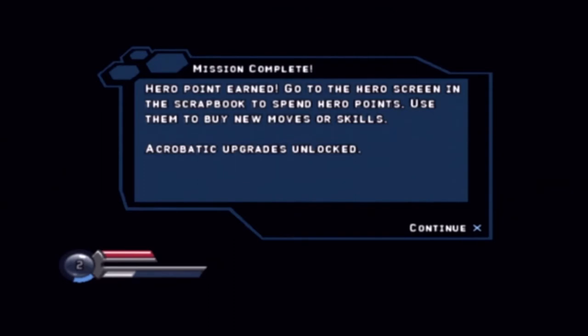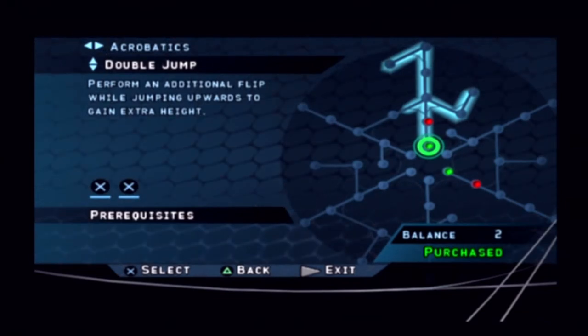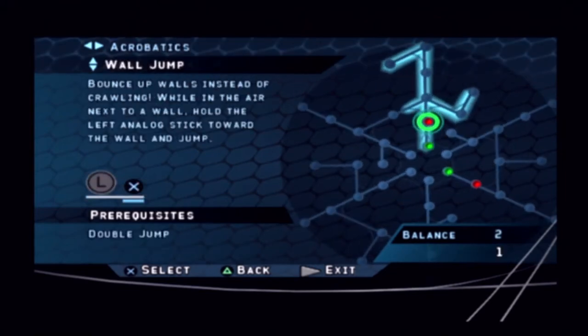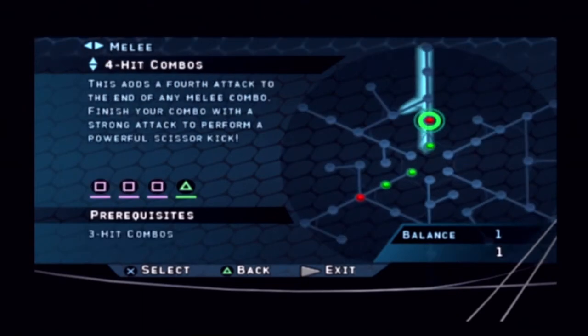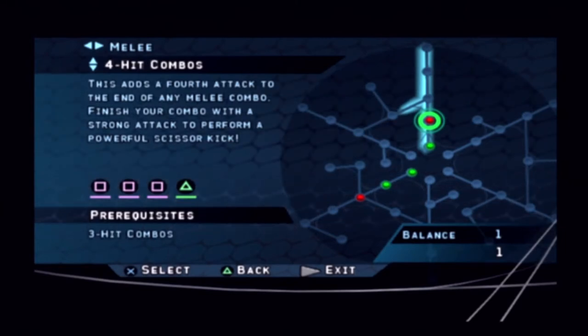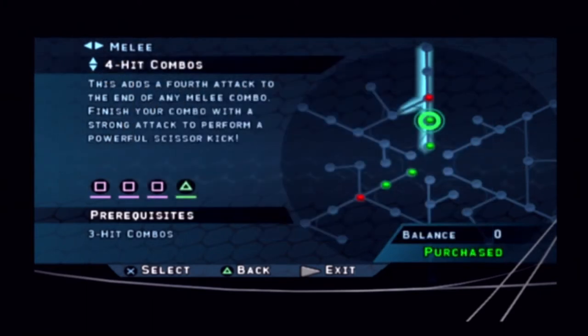Hero point earned — go to the hero screen in the scrapbook to spend hero points, and use them to buy new moves or skills. Acrobatic upgrades unlocked. There's an actual upgrade tree — bounce up the wall instead of crawling while in the air next to a wall. This adds a fourth attack to the end of any melee combo: finish your combo with a strong attack to perform a powerful scissors kick. I'm probably going to go for the fifth attack combo upgrade as early as I can.